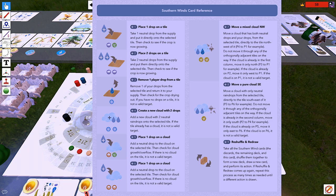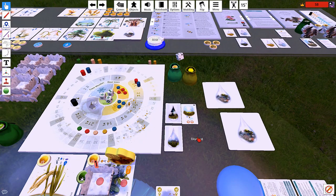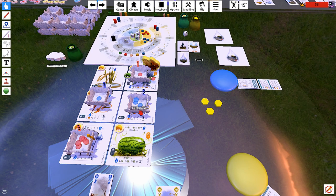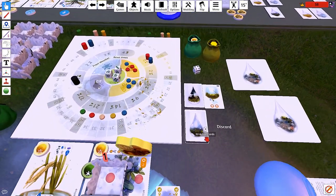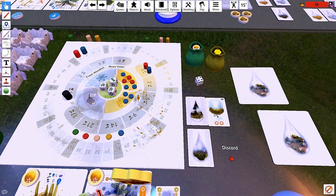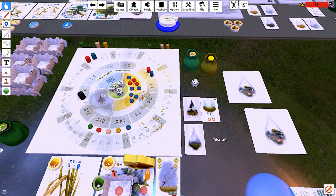Place one drop on a cloud — just any cloud. Which cloud? The cloud on tile four. Obviously that one. And then vote sun twice. So that sucks. We can't even fix that by playing this — I'm going to pass. Discard your hand.